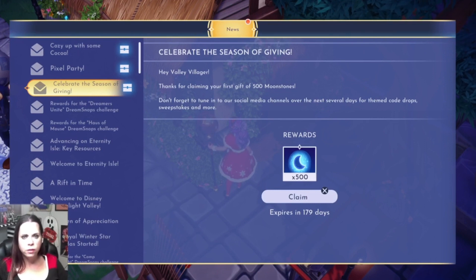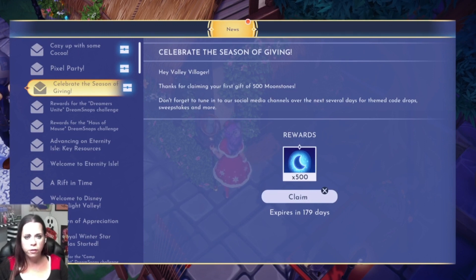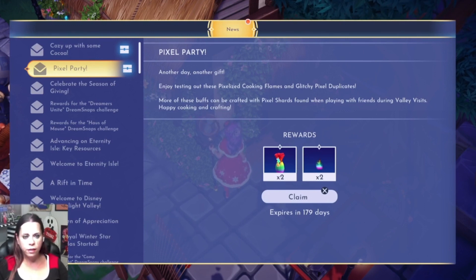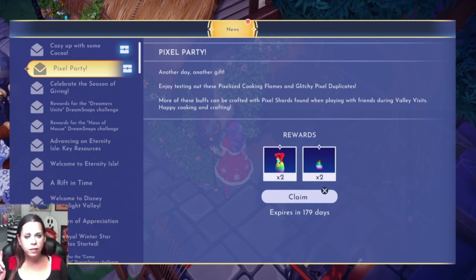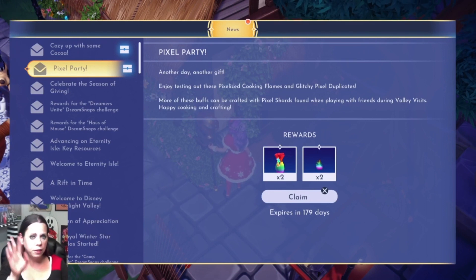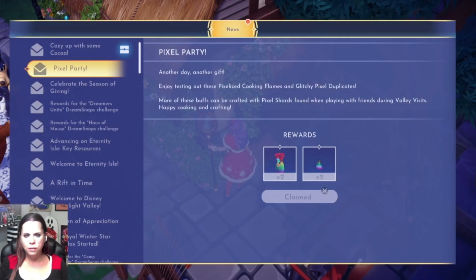Hey valley villager, celebrate the Season of Giving! Thanks for claiming your first gift of 500 moonstones. Don't forget to tune into our social media channels over the next several days for themed code drops, sweet sweepstakes, and more. The second message says: another day, another gift — enjoy testing out these pixelized cooking flames and glitchy pixel duplicates. I read on Reddit this morning that someone said crafting with their pixel shards completely cleared out all their inventory items, so I'll probably just hold onto those.